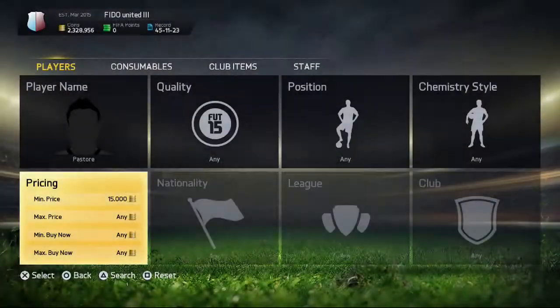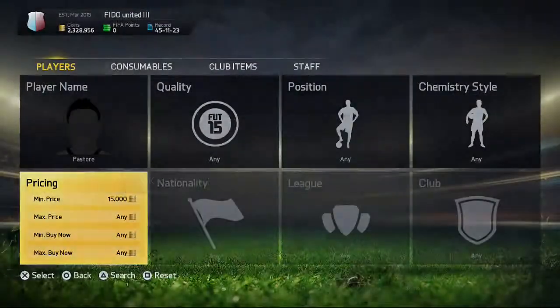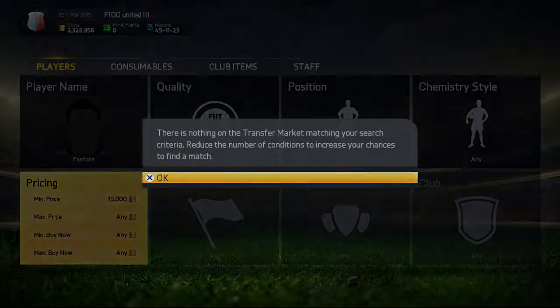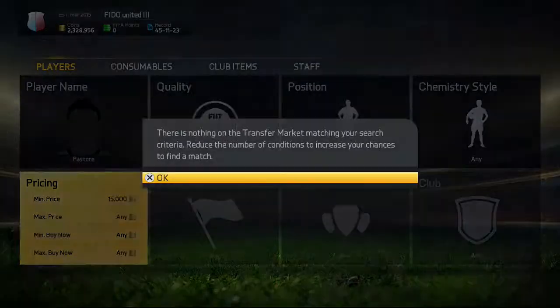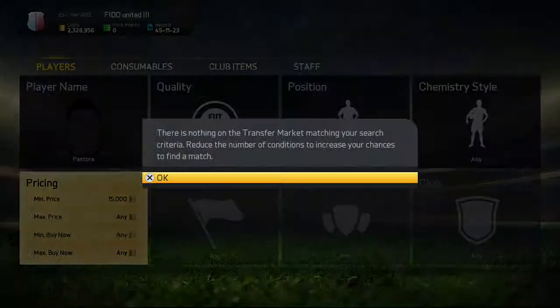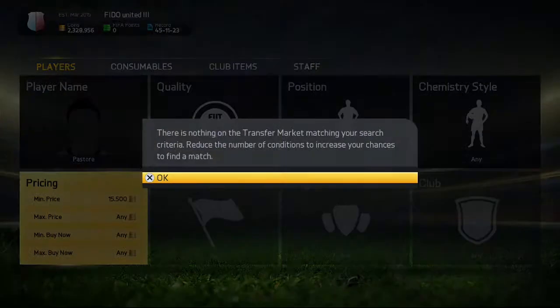Any inform that came out that week ago is gonna be insta-bid — you already know that. When you got them this cheap, you got them this cheap. In my opinion, all informs should start at 100K minimum, then you can adjust from there. Since they don't do that, it's hard to get players. Man of the Match players too — they should have higher value.